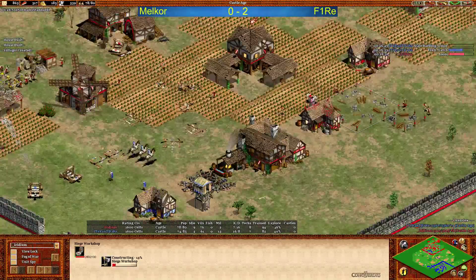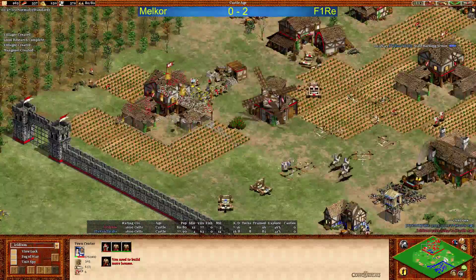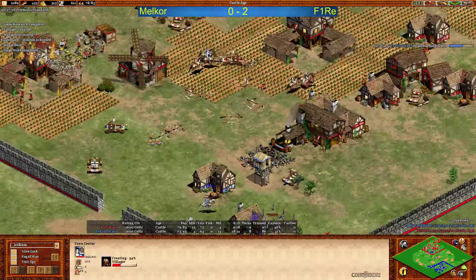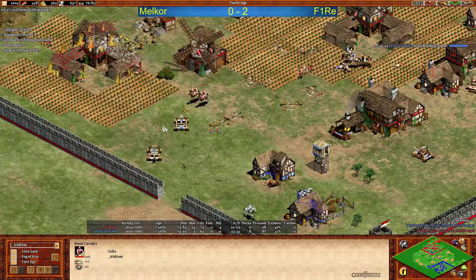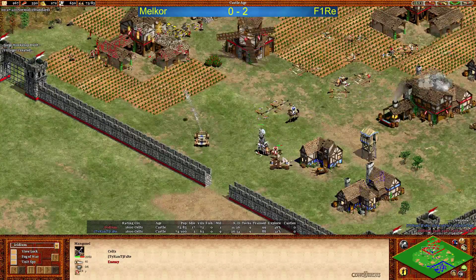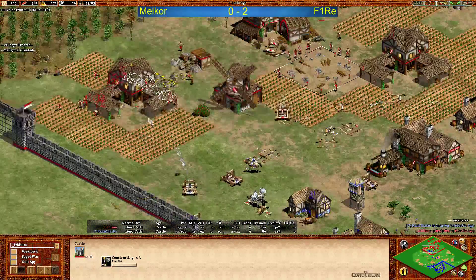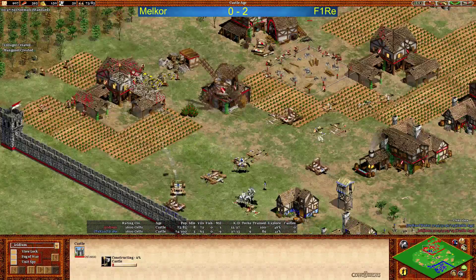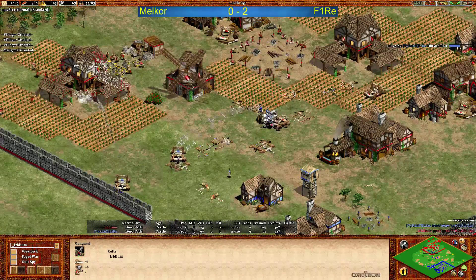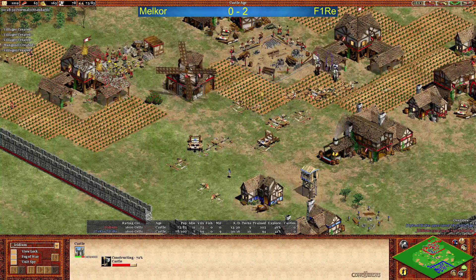The siege workshop coming up from Melchor now, but his eco is not the best — a lot of wood in the bank, a good amount of gold, not too much food. Not able to click up yet. He's converted two scouts — that's good for him. But now the knights come into play for Fire — very smart idea to go for the knights and just wait for them to come into play. A castle coming up from Melchor — that's definitely necessary. Good micro getting two mangonel for none — that was a good job for him. But he might lose it now, and not getting a third one.